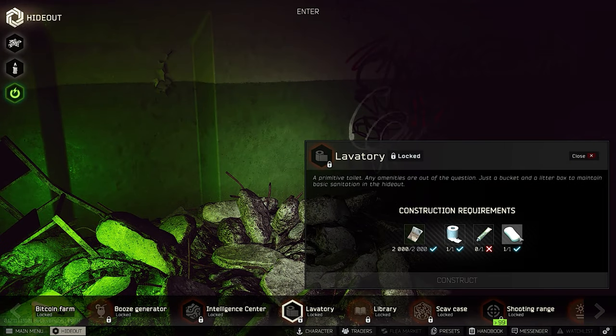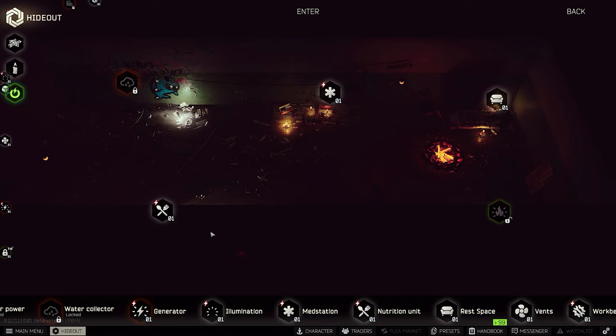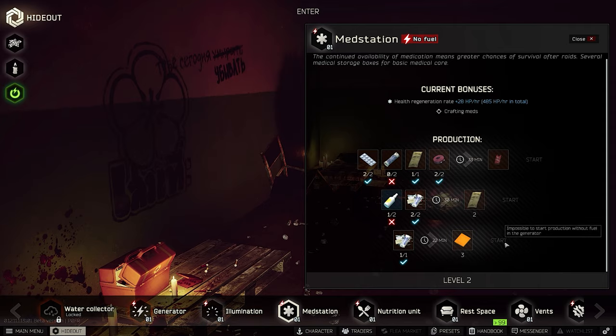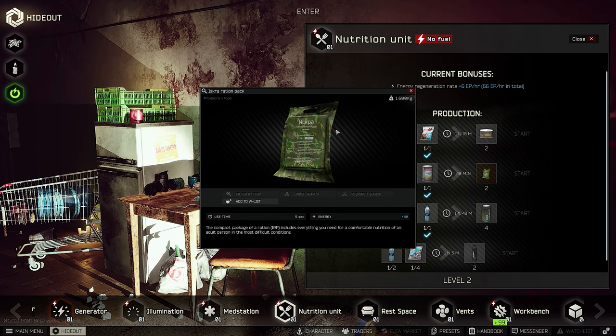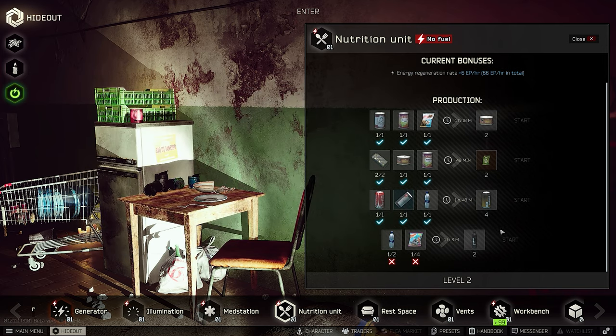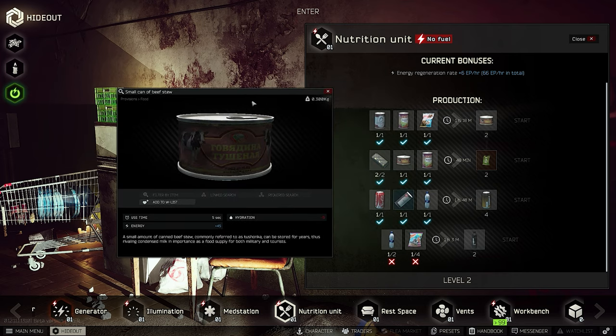The hideout is a little bit trickier now because you need more items to craft or build things — for example the med station or the cooking station. But it's useful especially early on: you can craft the Salewa in your medical supply station, craft Tushanka in your nutrition unit, and even craft AK-74s at level 1 in theory without needing Peacekeeper level 2.